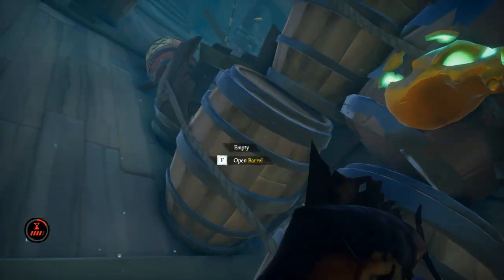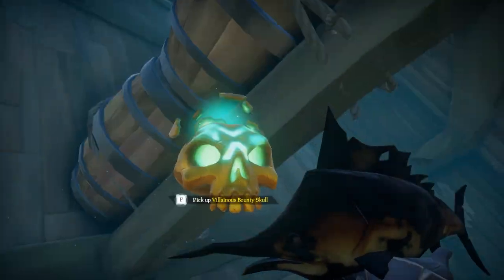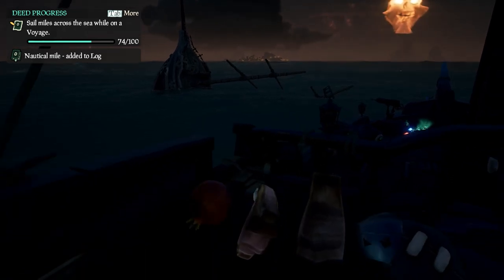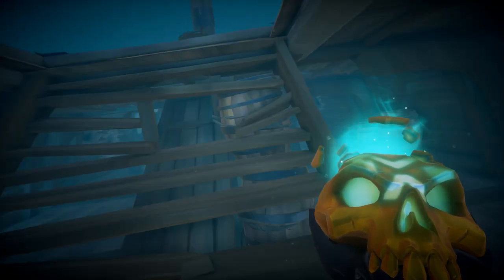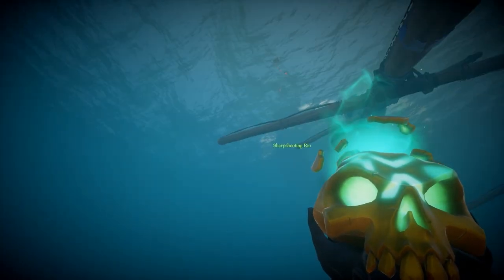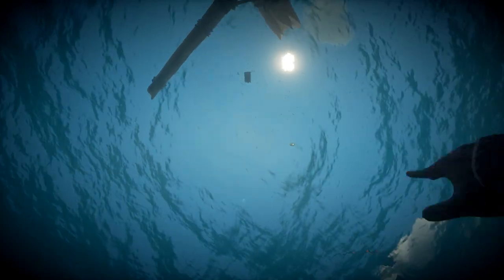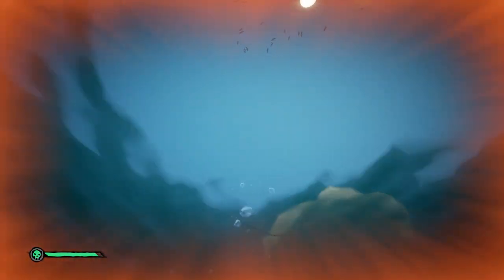Look around the whole boat, find the chests, and sell them to the Gold Hoarders. It's worth noting that sometimes shipwrecks are poking out of the water, but most of the time you just have to look for seagulls. There are two types of seagull flocks: smaller flocks, which you have to be fairly close to, indicate barrels; larger flocks, which you can see from much farther away, indicate a shipwreck. Keep that in mind when you see seagulls.